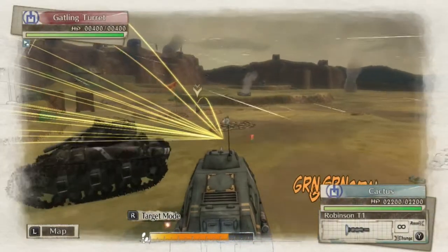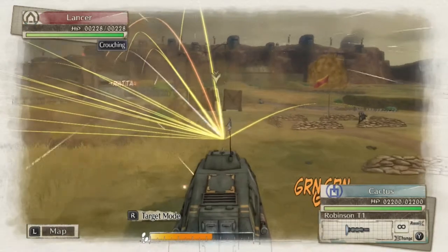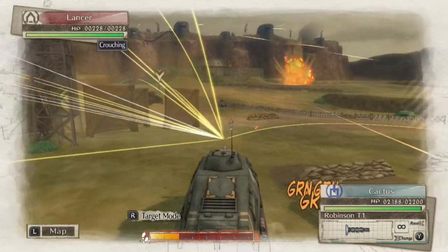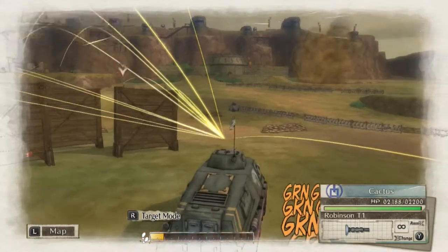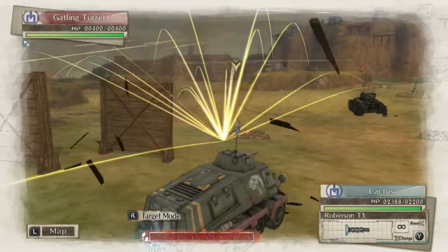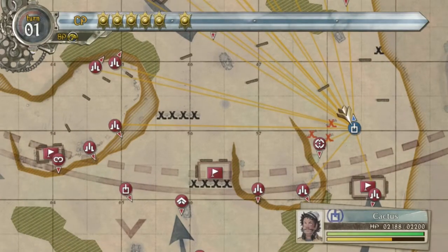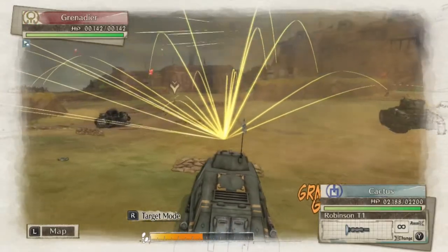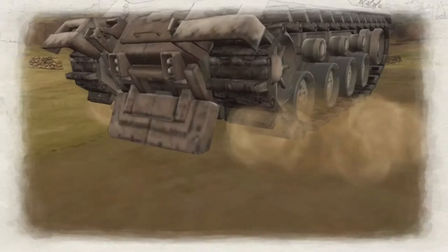And you're just gonna keep on going. Most things around here don't even really hurt you — I've taken like two or twelve damage — and you're just gonna keep going. End your turn, select the cactus again, and what you want to do is you went ahead for this ridge right here.